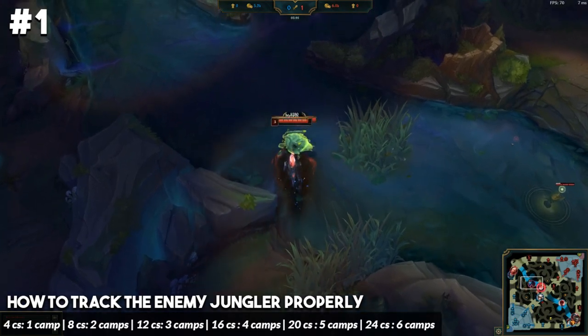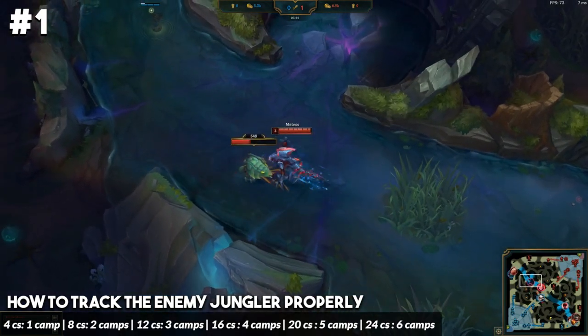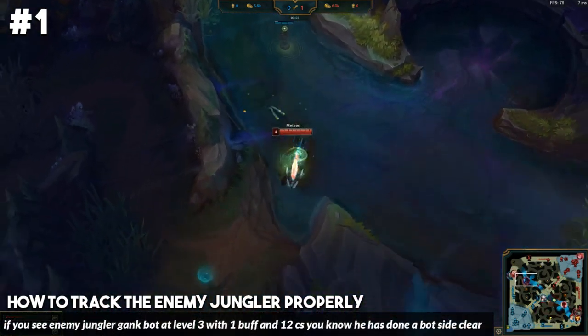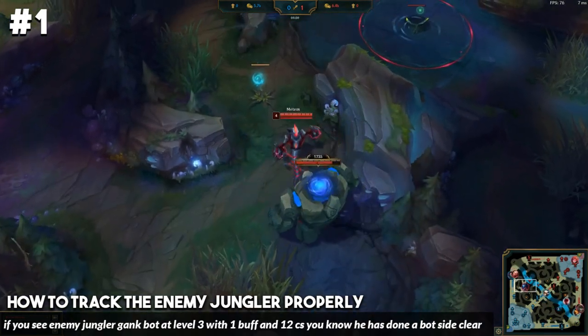The first piece of valuable information you need to know is how much CS equates to how many camps the enemy jungler has taken. Four CS, no matter what camp you take, is going to count as one camp. So if the enemy jungler takes blue buff, that's going to count as four CS. Same thing if he takes wolves — even though there are three wolves, it's still going to count as four CS.